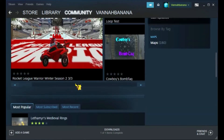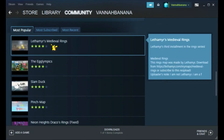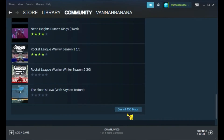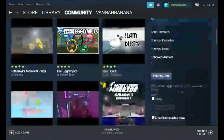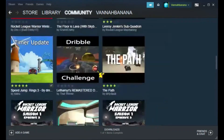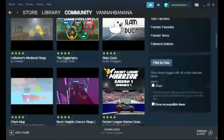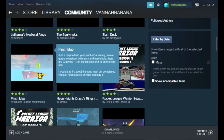You should see all these Rocket League workshop maps. If you scroll down you can see maps like Lethamyr's Medieval Rings, Slam Dunk — you can see all 458 maps here. Once you find one you want to play, like this Pinch map, you're going to want to click on it.